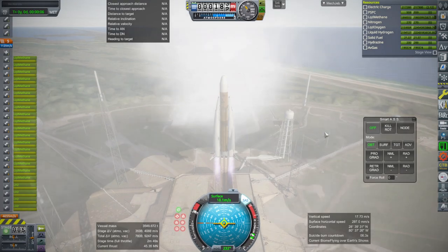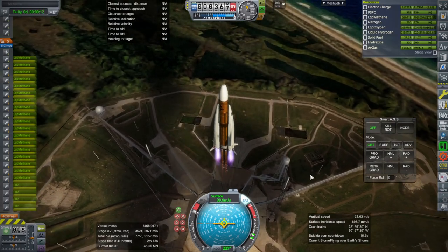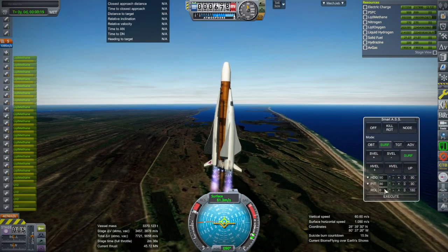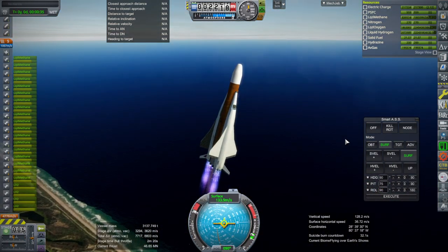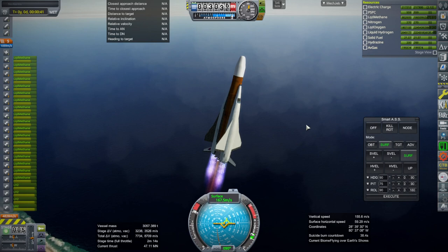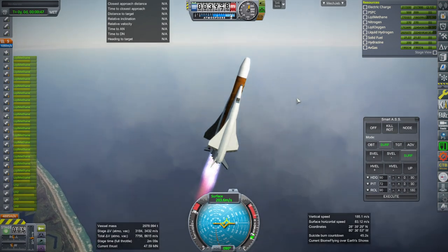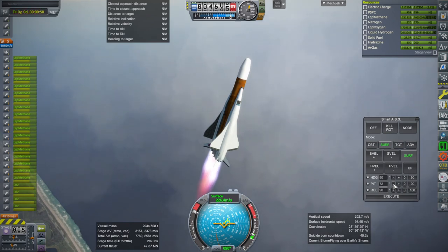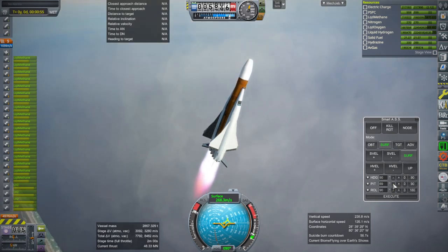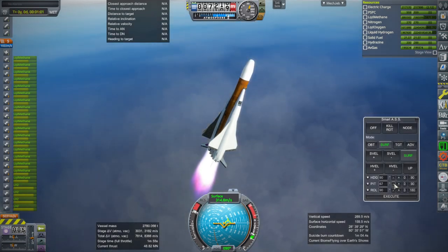It looks strong — it has a strong feel to it. They do have the benefit of also lasting longer than the solid rocket boosters. That means the core will be operating at a higher thrust-to-weight ratio when they finally leave, so we'll have better thrust-to-weight ratios overall and also not have to pitch up as much.